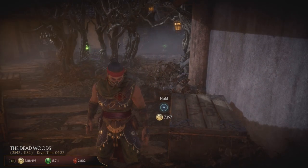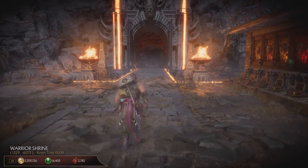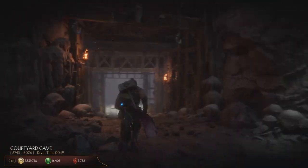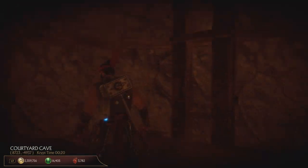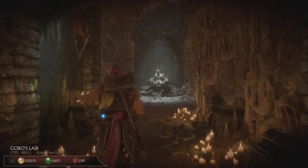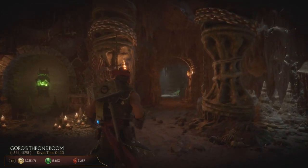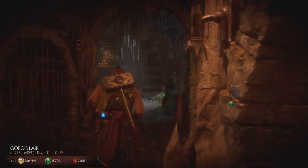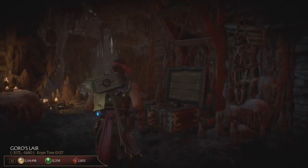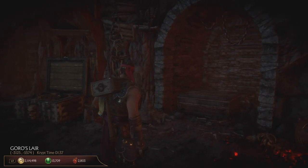The last chest for Jade with guaranteed loot is in Goro's Lair. I'm going to navigate you on how to get it. By the throne with dead Goro, we turn right and then turn left into this entrance. Keep following it until you reach this bit. There will be your flaming chest, and next to it a hanging lantern which you have to destroy first to open the chest. That's the location on the map.